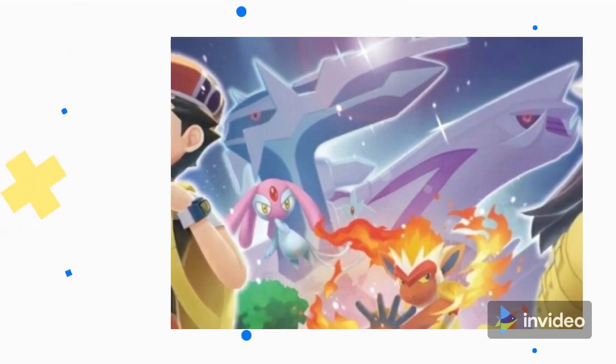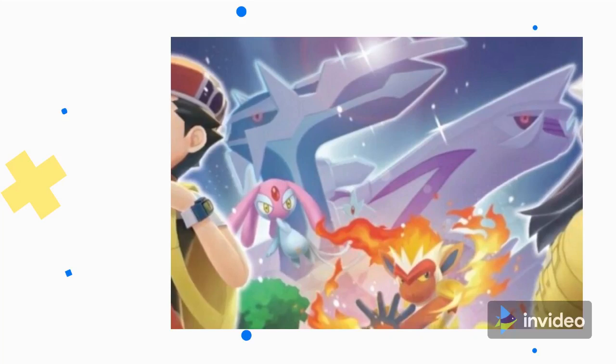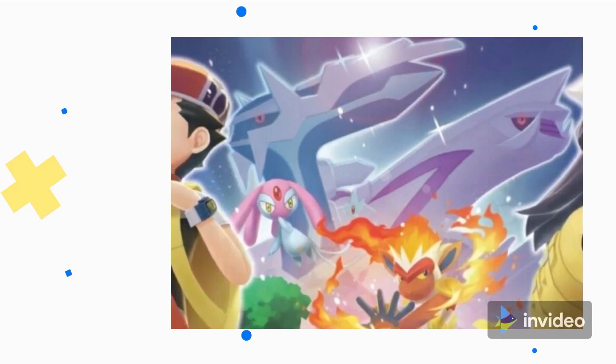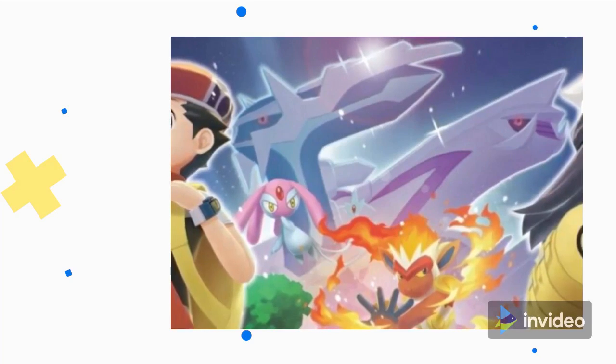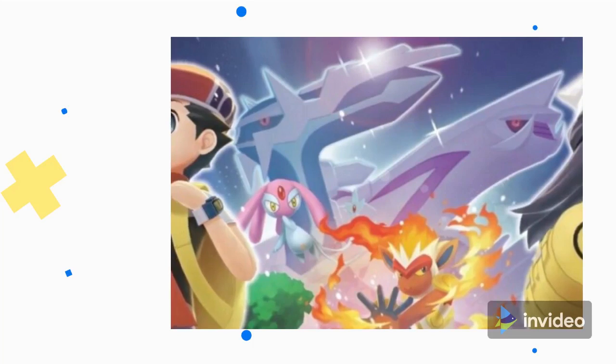Go too far and you risk alienating the audience, as was evident with the enjoyable but somewhat simplified Let's Go Pikachu and Eevee Switch remakes of the original Pokemon Red and Blue. If you manage to combine the elements that have advanced the formula in the years since, though, you can create some of the very best games in the franchise, as was the case with HeartGold and SoulSilver on DS.